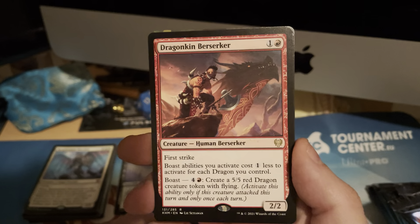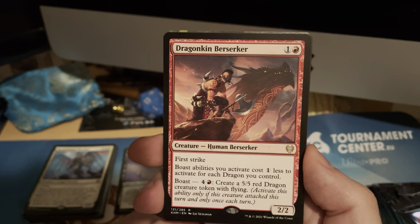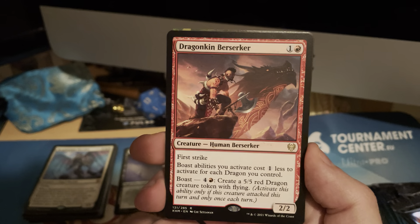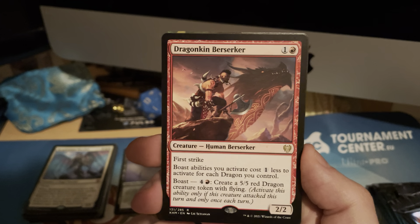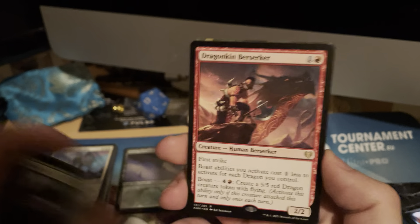A Dragon King Berserker for two mana — first strike, boast abilities. You pay one less for each dragon you control. Boast: create a 5/5 red dragon with flying. So it gets cheaper every time, though boast can only be activated once per turn.